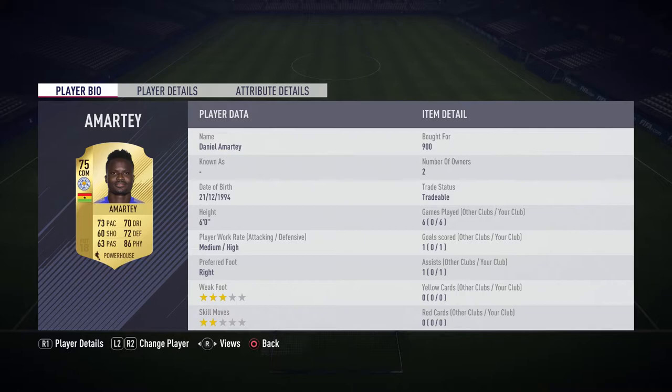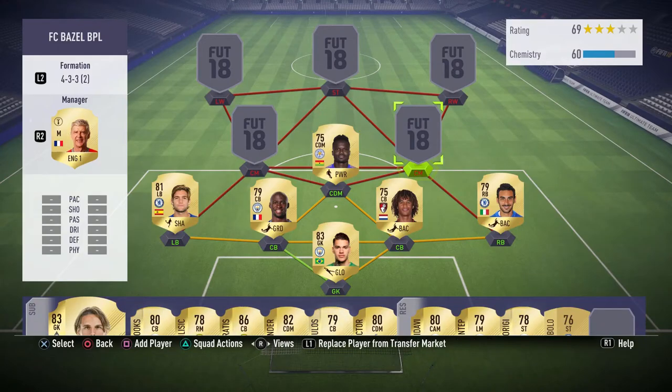At CDM we have Amartey from Leicester. I picked him up for 900 coins with medium/high work rates. The 86 physical and six-foot height really come into play because with that high defensive work rate he's always getting back to defend. He's a really good card and for 900 coins you can't go wrong with him.